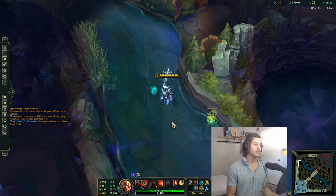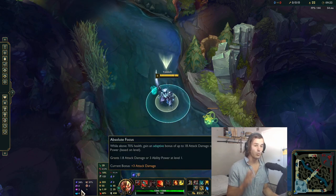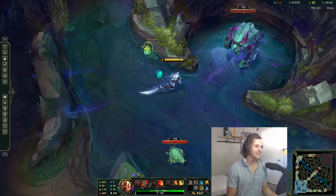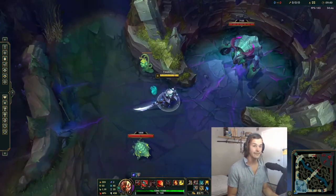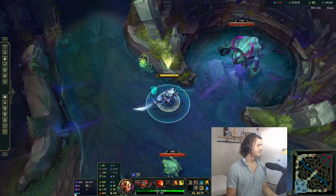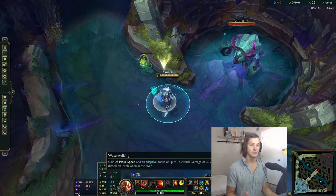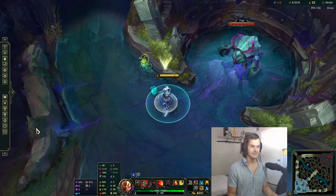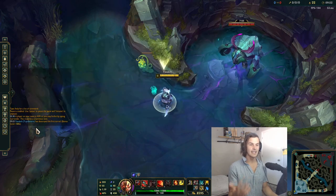What is also really good for early skirmishing? Water Walking. Water Walking gives you free boots in the river, so every time there's a Herald or Dragon fight you are so much stronger. You also basically have a Longsword's worth of AD — at level 10 you have 10 AD, at level 5 you have proportionally less, and so on.